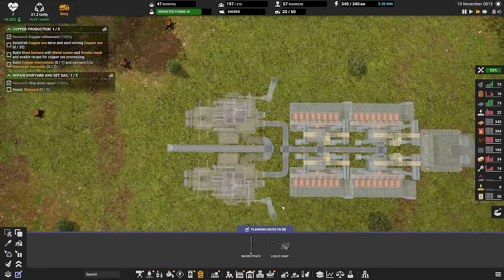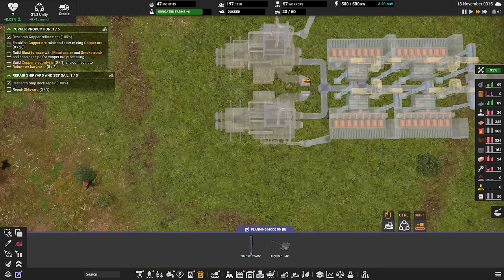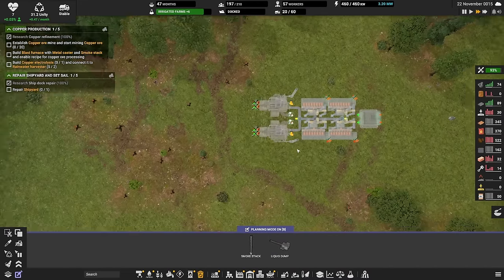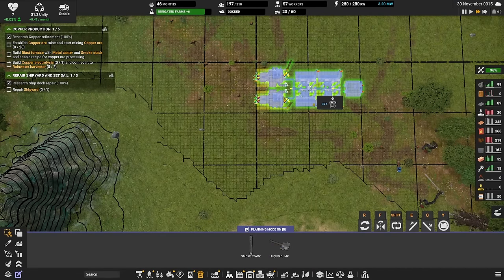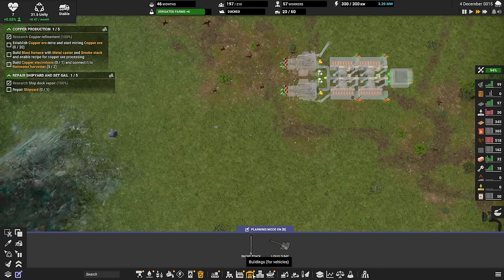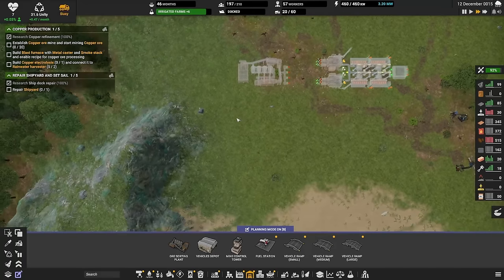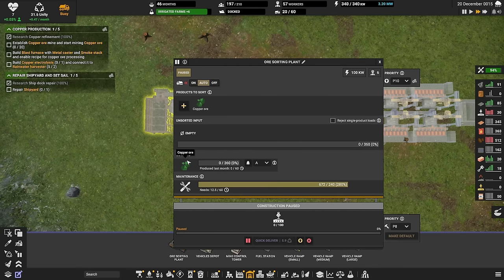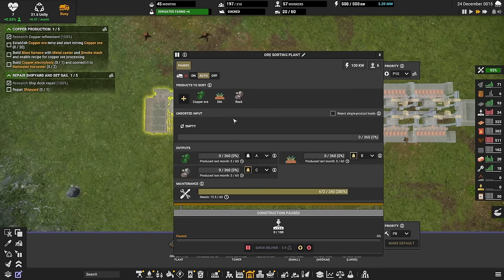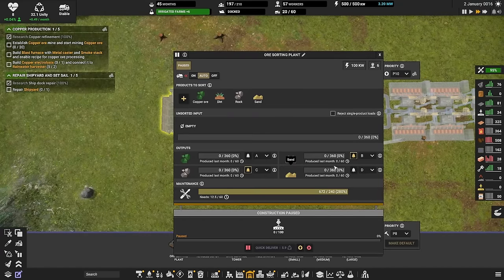I think this is how I want to make a coal plant — I'll just cut it and get it a little bit closer, something like this. I'll also now need another one of the ore sorting plants, which will be going here. This will be taking copper ore, dirt and rocks — maybe sand as well because there is some sand nearby that might get scooped up once in a while. I need to change this: you are going to be on D and you're going to be on B.